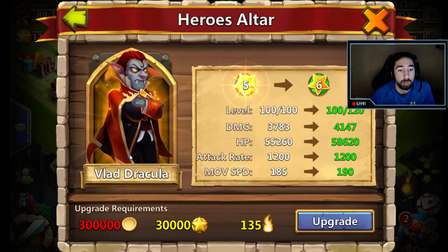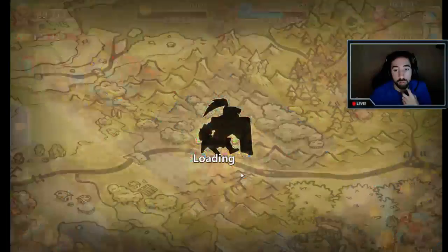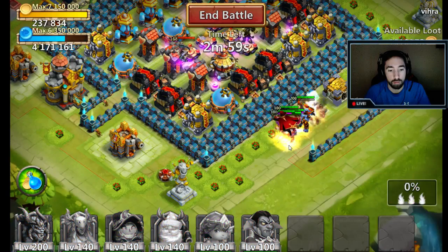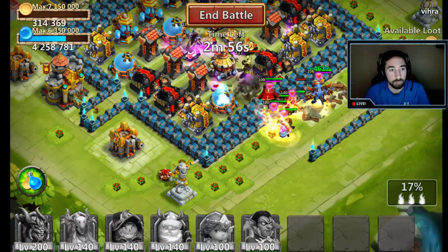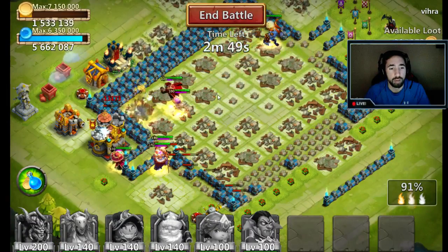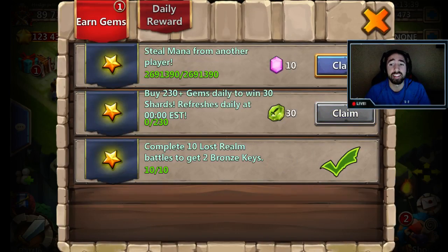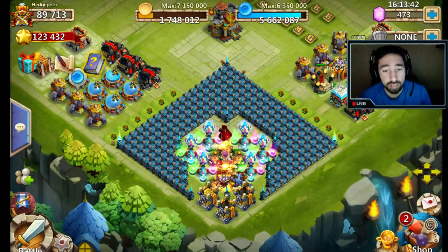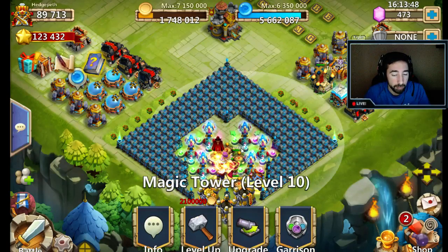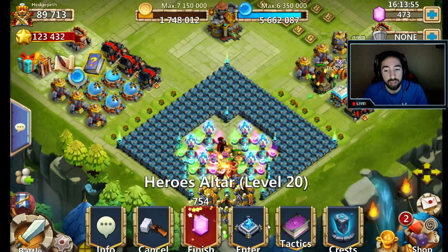I need to level Vlad up one more time, actually. I have enough. Let me go ahead and do that real quick. Let me level up Vlad like one more time. Then I'll level him up so I can get him a little bit stronger whenever I attempt Here Monsters T, because I have the heroes to beat it — but it's just not allowing me to beat it and it's annoying me. I made this new base setup and I'm gonna see if this will work. The only thing worrying me is these two hero bases at the bottom — not sure if they'll be able to attack up here.